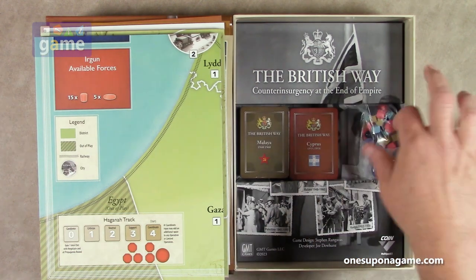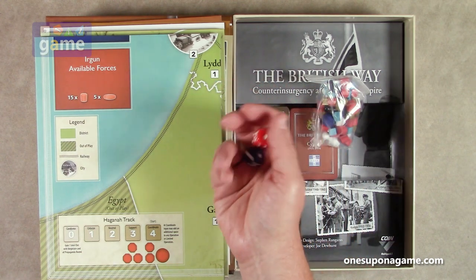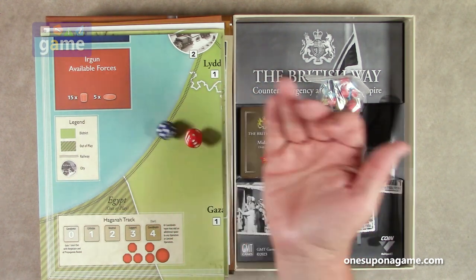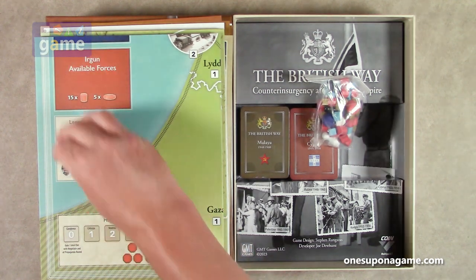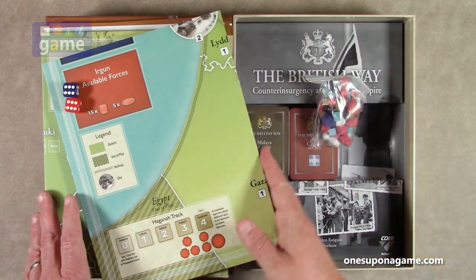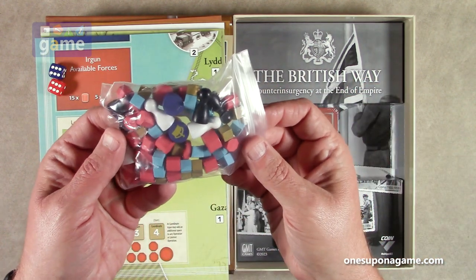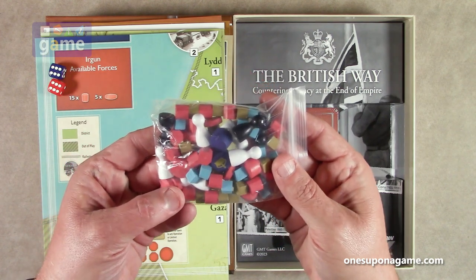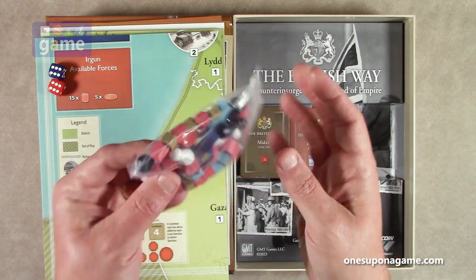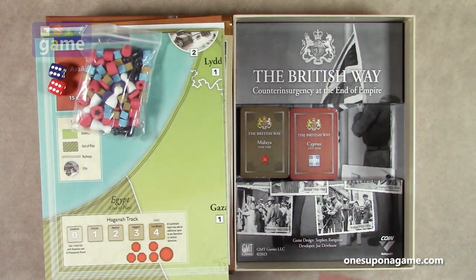Then we have two dice — blue and red. Red is Britain. And we've got a bag of wooden pieces, which are shared between the four different scenarios.